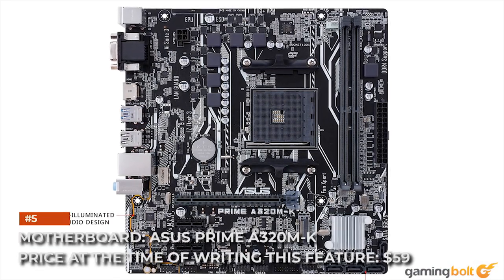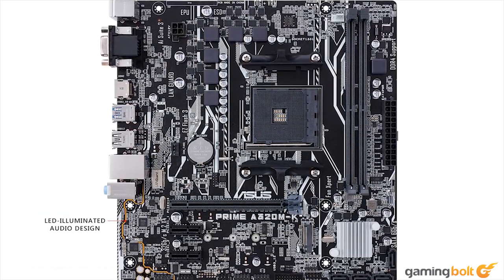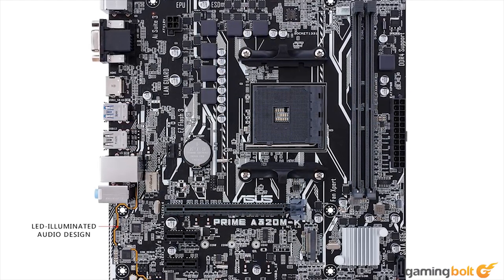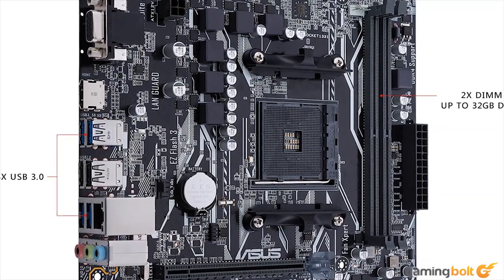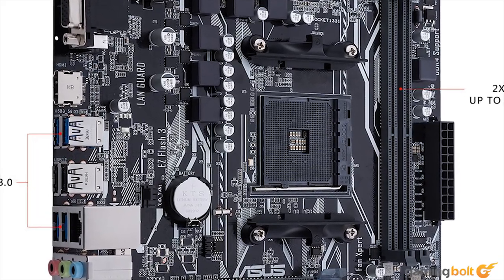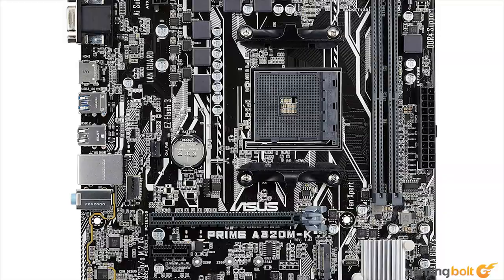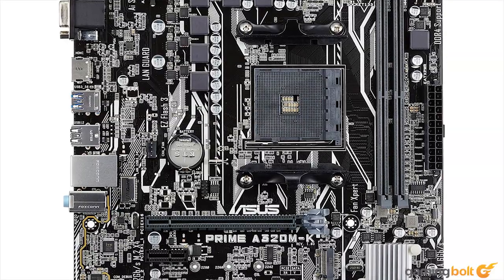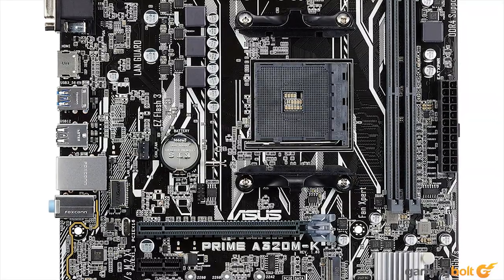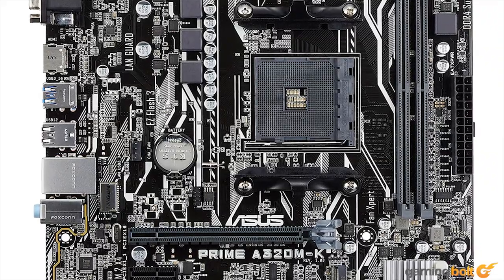Motherboard: Asus Prime A320M-K, priced at $59. Higher-end motherboards are a bit overrated, to be honest. The additional tolerances built into them are meant more than anything to allow for greater degrees of overclocking. In our Pro-equivalent build, overclocking is fairly redundant, as even with a mere two cores and four threads, the 200GE readily matches the Pro's meager Jaguar-based processor. A320 parts are entry-level AM4 boards with overclocking locked out. In a real-life build, we'd opt for a cheap B350 board — it costs more but would allow you to overclock the 200GE and eke out higher frame rates. This Asus board lets us fill in all the components and boot up at the lowest possible price point, and with a console-equivalent build, that's really what matters.